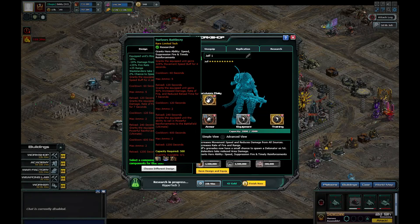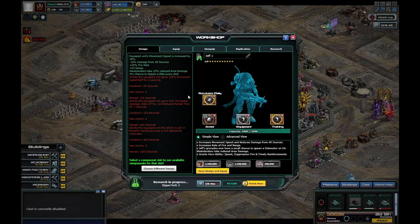The cooldown on that second one is 120 seconds. The last one — reload is 240 seconds — grants the equipped unit the ability to call in powerful reinforcements to the battlefield. Ultimate cooldown is 600 seconds, which is about 10 minutes before you can use it. Max ammo is two, and reload is 1200 seconds — which is about 20 minutes.